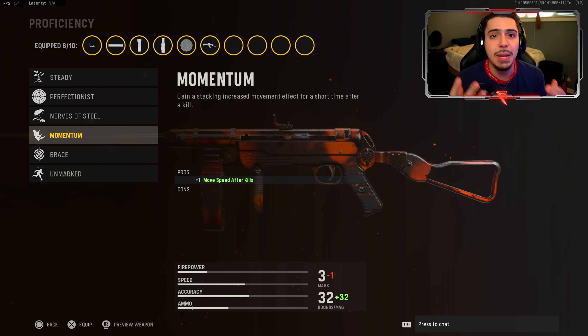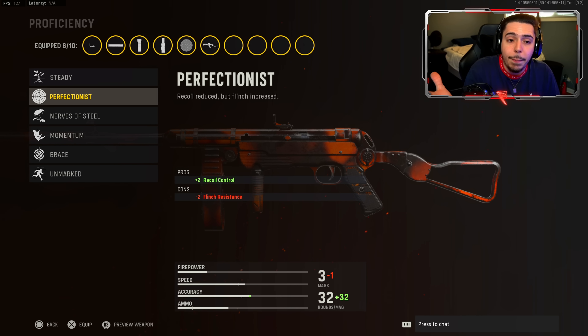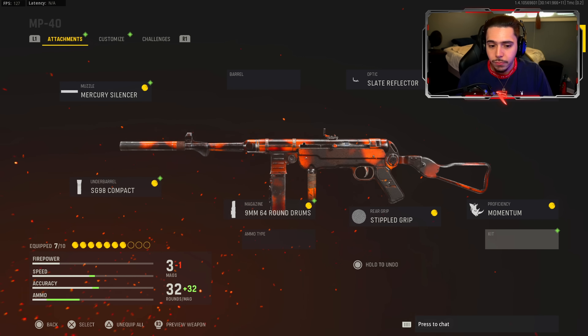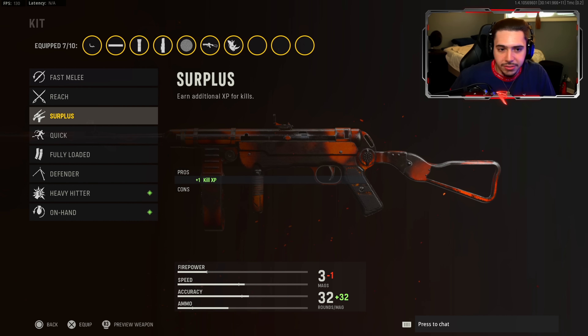For my proficiency, I went with Momentum — I get plus one move speed after kills, so I basically gain more momentum after each kill. I'm very aggressive, I want to be in these faces. It's an SMG and I really like this. If your weapon is still inaccurate maybe run Perfectionist, but I highly recommend trying Momentum.